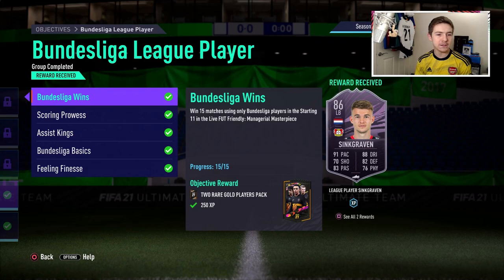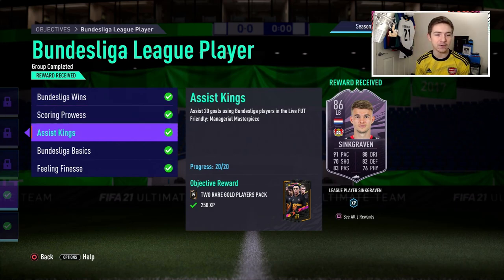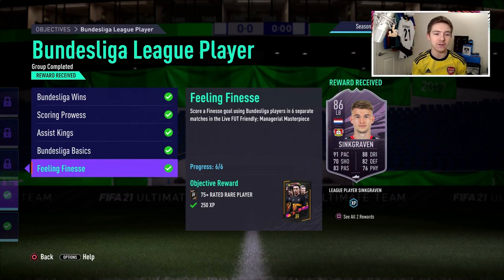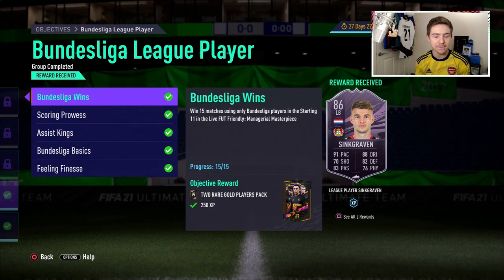To get this guy you have to complete some objectives. It's the usual: win 15 matches in friendlies, score 30 goals, and assist 20 goals — all pretty easy. You've also got to score via a cross in four separate games and score a finesse shot in six separate games. The only slightly annoying one is the crossing objective if you don't have a crossing play style, but overall it's a very easy objective to complete.